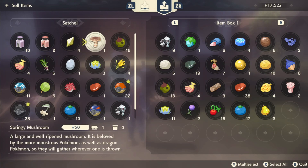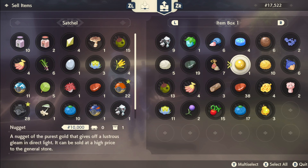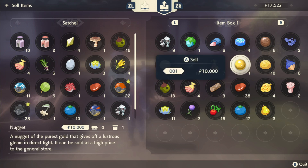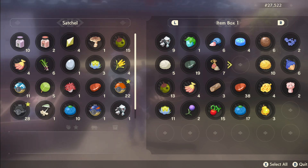Press ZR or ZL and it'll switch over — now we are in the selling menu. One thing I really love is that you can sell stuff right from your item box, which just makes so much sense. No games ever do that.